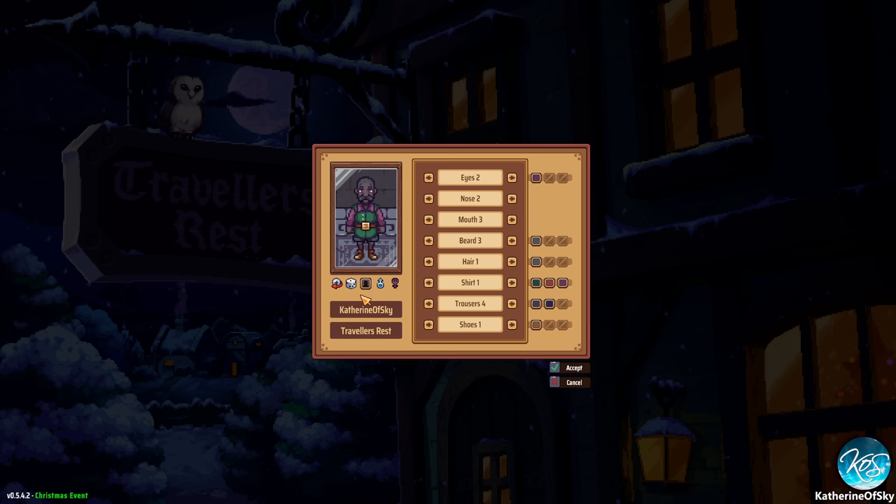First of all, we get to choose the look of our tavern keeper. I kind of like this guy. Let's change the shirt — I don't like him wearing shorts, that's for sure. Oh, a belt with stuff hanging off, that's cool. I think I like the long shirt. He looks great.